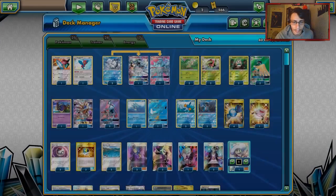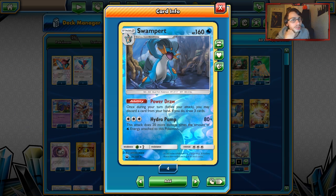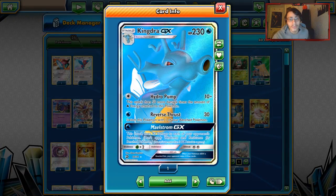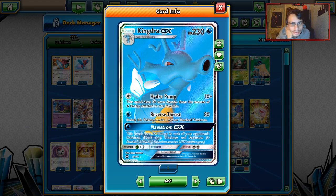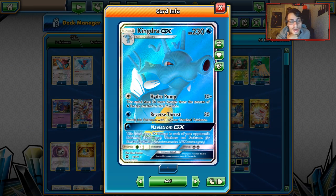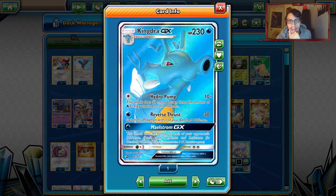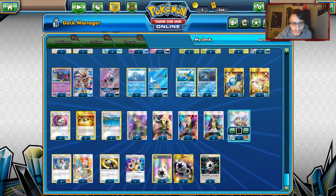We're also playing Swampert. Not only to deal with Blacephalon, but Power Draw is crucial to keep getting Stage 2s going. The list also plays a 1-1 Kingdra line. Kingdra is here for the attack Hydro Pump — 10 plus 50 more damage for each Water Energy attached to Pokémon. If you slap a Super Boost Energy on Kingdra, you're hitting insanely good numbers. This list does not play anything like Choice Band.